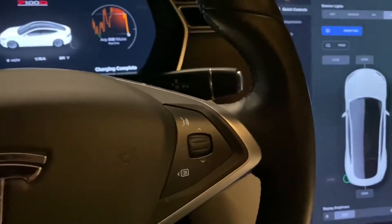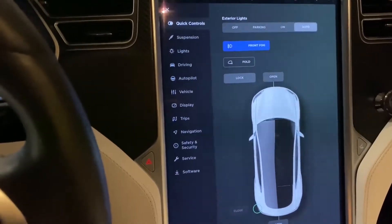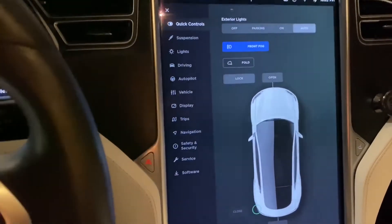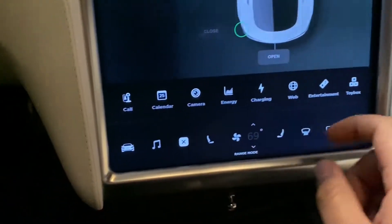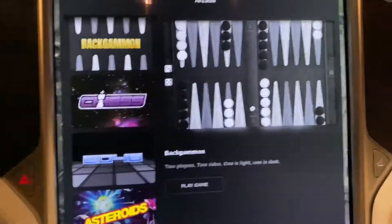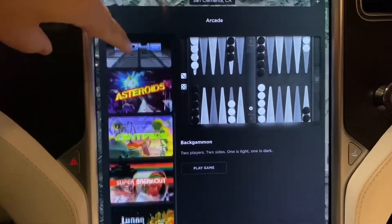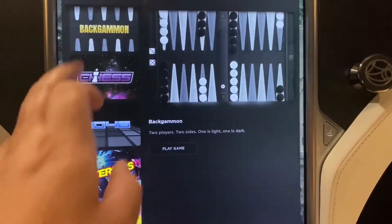Hey YouTube, Willyman here. Just wanted to give you guys a quick update as far as what games are included on the latest 2020.8.2 software update for Teslas equipped with MC1. Click over to the entertainment tab - new games: backgammon, chess, 2048, asteroids, centipede, super breakout, lunar lander, and of course missile command. Let's check out backgammon.